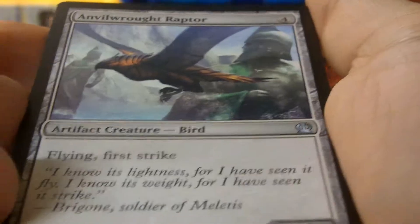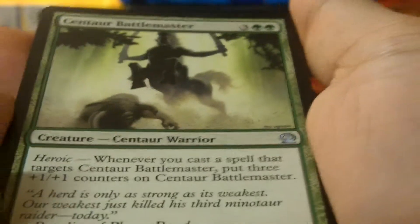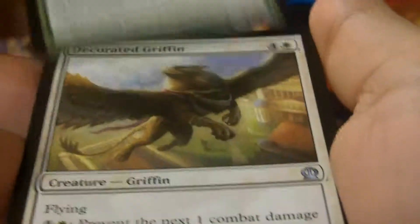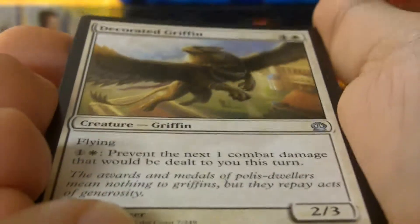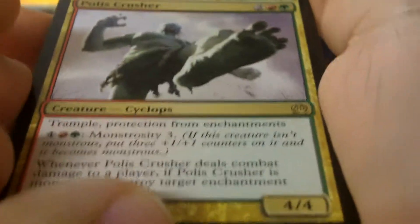First uncommon is Anvil Rot Raptor. Centaur Battlemaster. Decorated Griffin. And the rare is Polis Crusher.